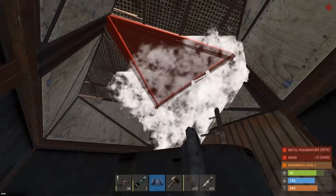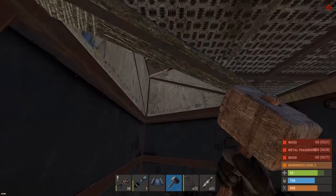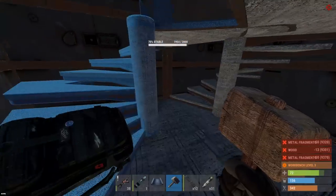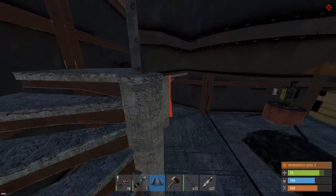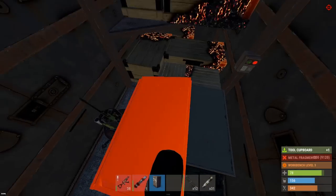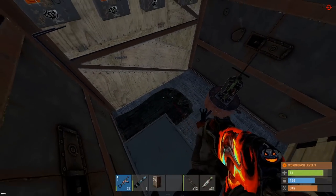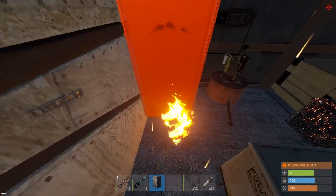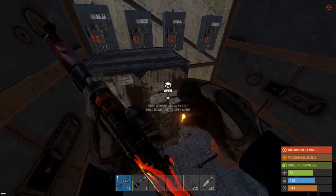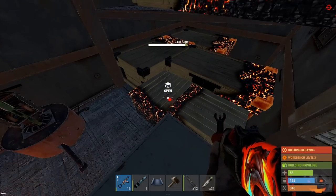We're gonna have to defend from counters. See if we can get sealed - there we go. Should be pretty good. That counter is coming in right now - get completely sealed off down here. We need to get a TC down ASAP. Not the best spot for a TC but TC is down - this might be tough to defend. Let's start checking loot just in case we die.